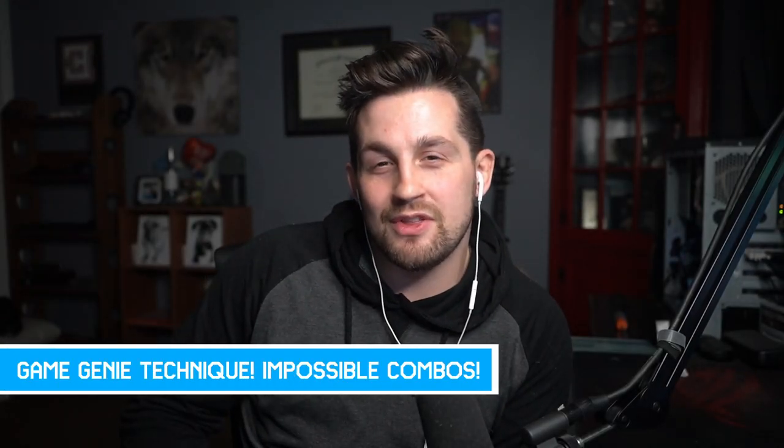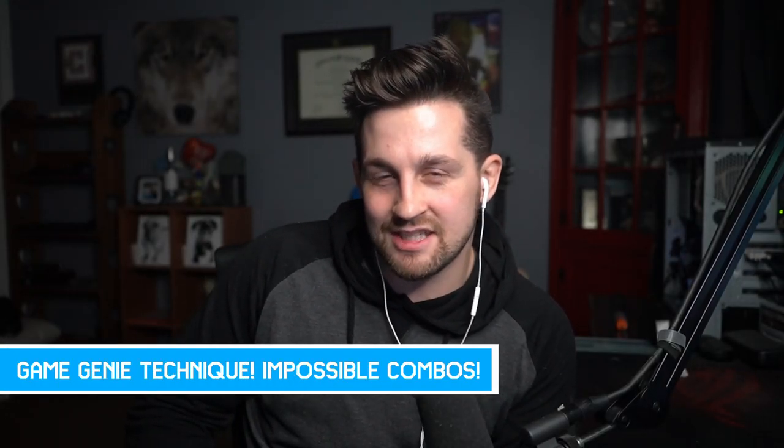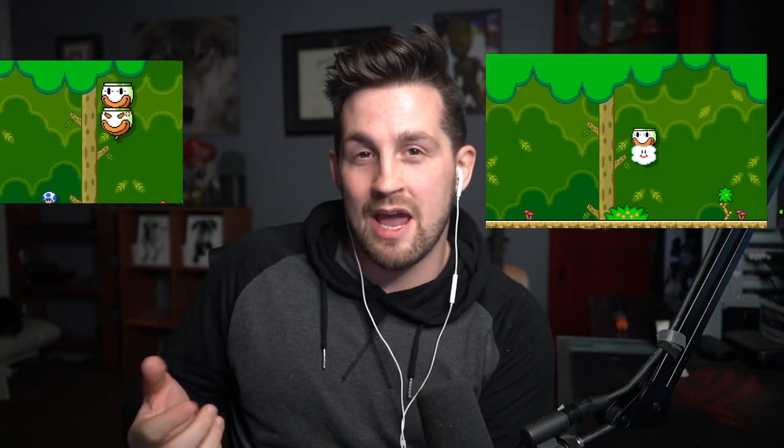Welcome everybody. Today we go over the infamous game genie glitch technique. This creates all kinds of impossible combinations using the black hole. We have clown cars and clown cars, clown cars and clouds — strange combinations. Be sure to like the video, it helps out the algorithm and pushes it out to more people. Without further ado, let's dive in.